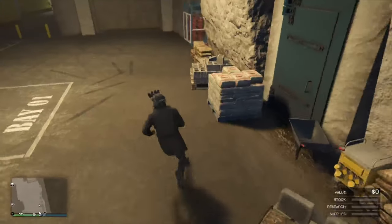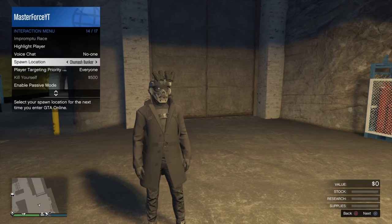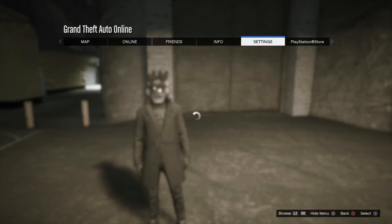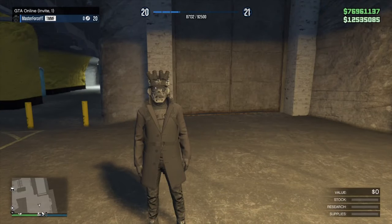Alright guys, the first thing you want to do is open your interaction menu and choose a spot location to put your bunker. If you don't choose your bunker, the glitch is not going to work. Next, pause, go to settings, and make sure you have free aim. Last thing, you want to be in an invite-only session.